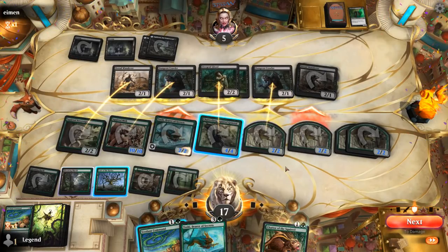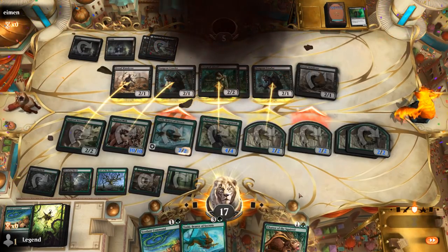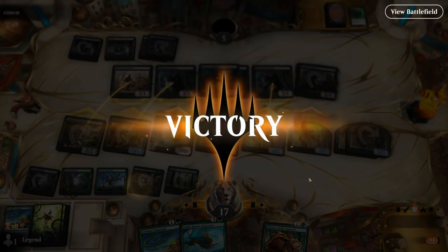We've got two unblocked Squirrels, opponent's taking 4, so we can activate Chatterfang to give +1/-1 to one of the unblocked creatures and deal 5 total. Sweet, on to the next one.